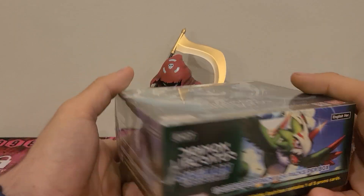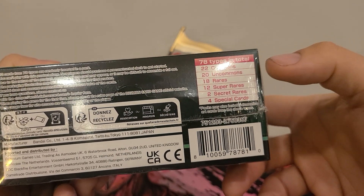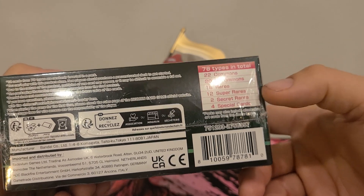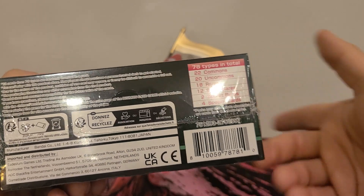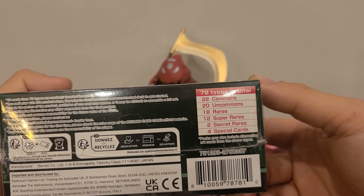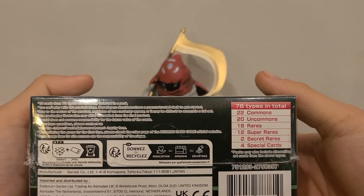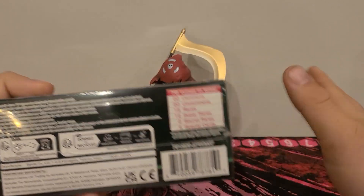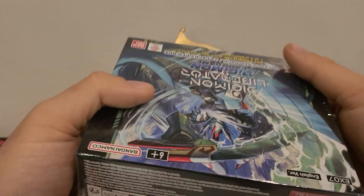We already opened one of these and didn't get a Seeker Rare in the first one, so I'm hoping we'll get a Seeker Rare in this one. There are 78 cards — we got all 22 commons, all 20 uncommons, all 18 rares, 6 super rares, 0 Seeker Rares. And if those alternate arts of the dragons are the special cards, we got 2 of the 4. If not, those are like very rare cards that happen once in a case, and a case is like 12 of these boxes.